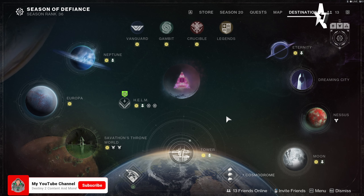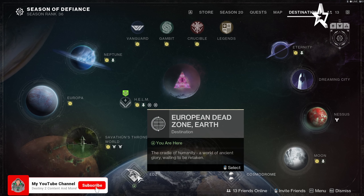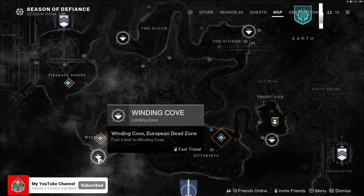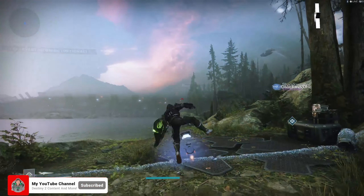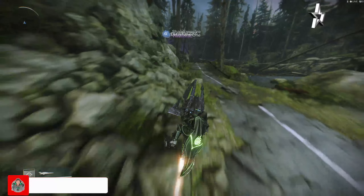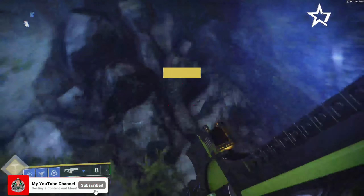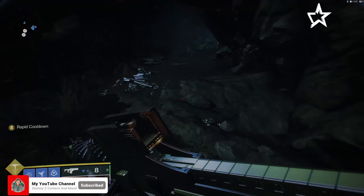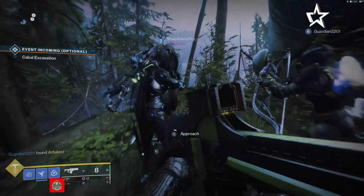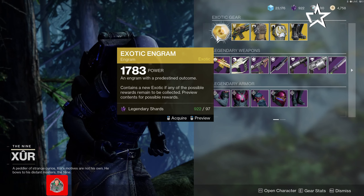Alright everybody, hello and welcome back — it is that time of the week again for Xur's location. This week you guys are heading down to the EDZ. Once you're in the EDZ, head down to Winding Cove. Jump on your sparrow and head straight across the map to the right-hand side. You'll see a road — head up there and directly to the left-hand side you'll see a little path that goes up into the back. Jump up into the cave and the cave basically just wraps around and you'll come out at Xur.